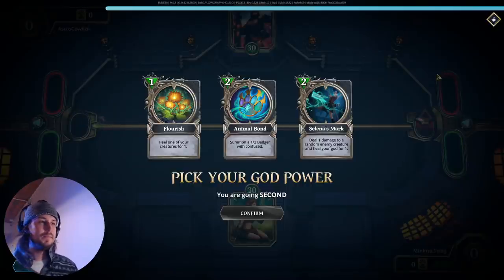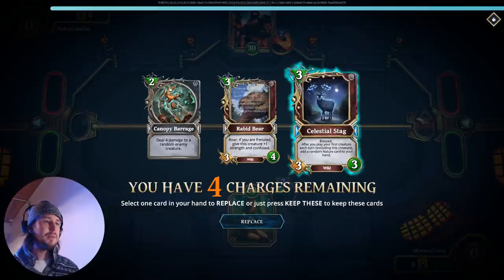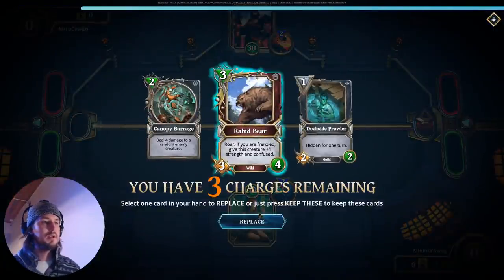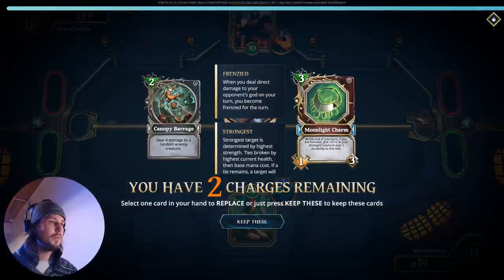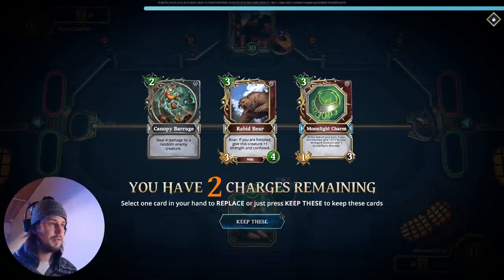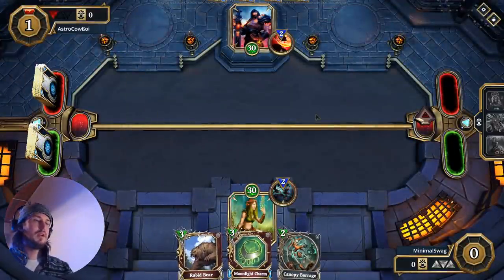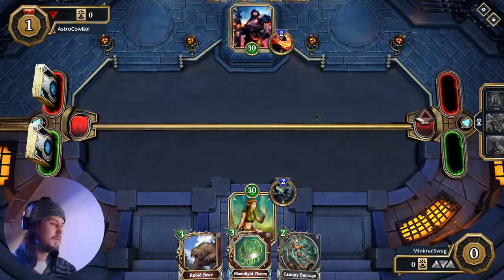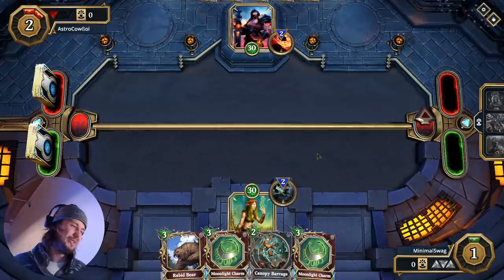Alright, and this is versus a War matchup. This can be tough because War is so fast, so we need to pop off early. Canopy Barrage is going to be nice. Rabbit Bear — we don't want the Stag; it's too slow for this matchup. We have a Dockside Prowler. Let's think about this — Moonlight Charm, I like it. So we can turn one Canopy Barrage, if he drops something turn two, Rabbit Bear turn three, Moonlight Charm. I like it. I don't want an Enduring Shield to come out turn one — that would not be good. We got two Moonlight Charms — what a waste.